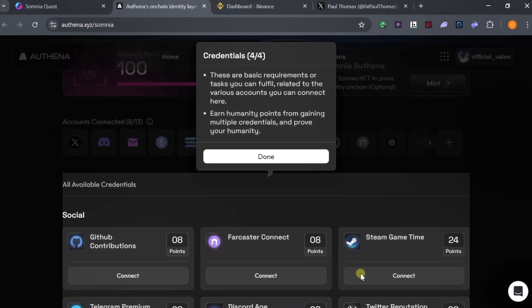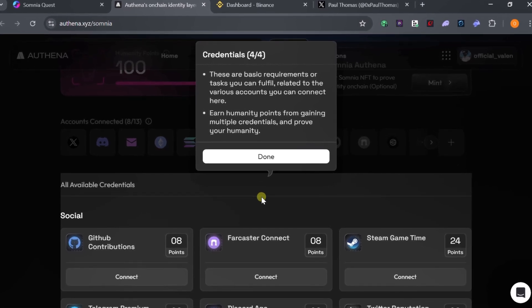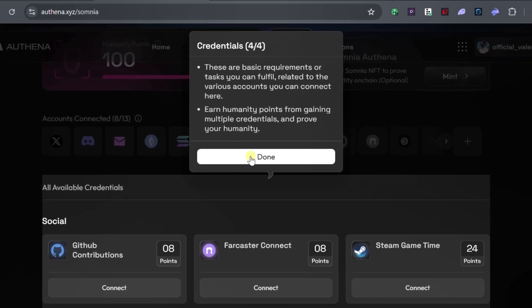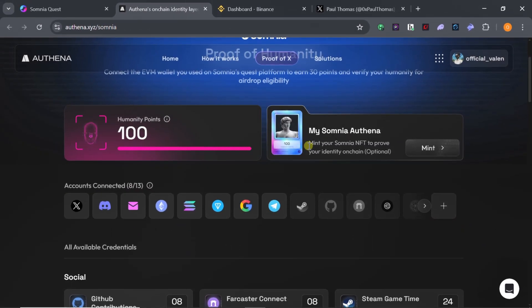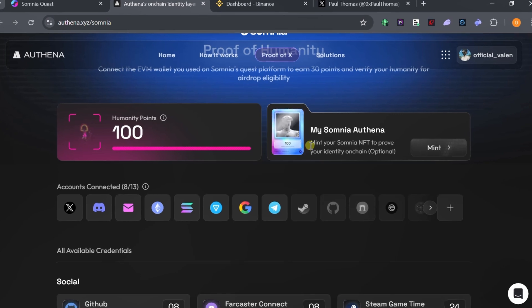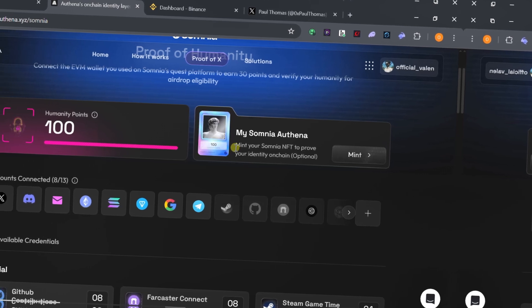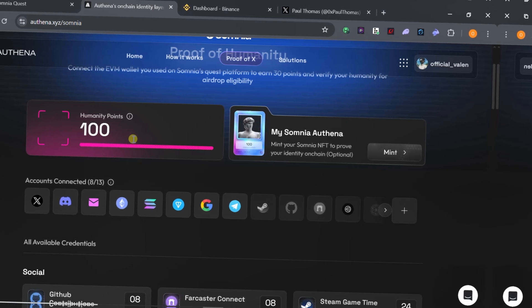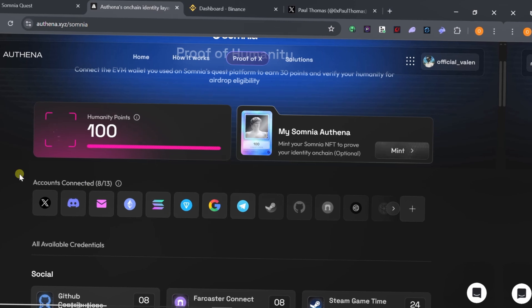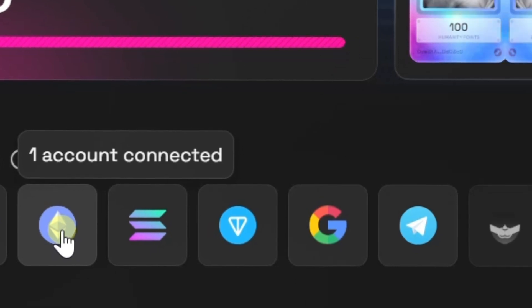Under credentials, you can connect many other social accounts. The more accounts you connect and meet the criteria for, the higher your proof of humanity score. You can qualify just by connecting a single account. If you have used Interact before — a platform that projects like Layer Edge used for KYC — and you completed the proof of humanity on Layer Edge, you will already have around 100 points. All you need to do is come to your wallet and claim the points attached on Somnia Quest.